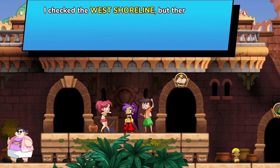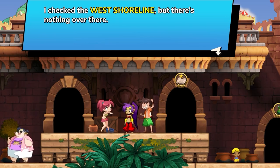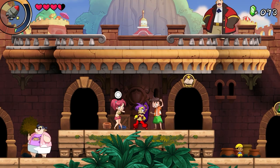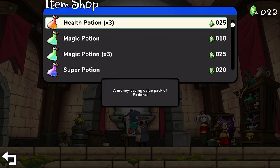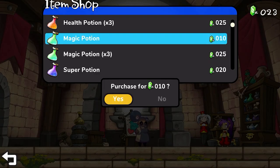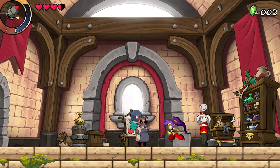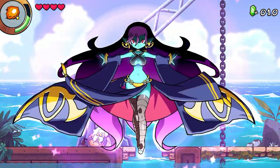So the lady I'm talking to right here, she's saying go to the west shoreline. Before I do that, you know your boy had to stock up on potions and everything — magic, potions, all that. Then I went all the way to the right because I thought that's where west was.